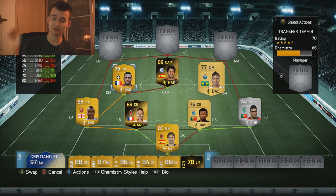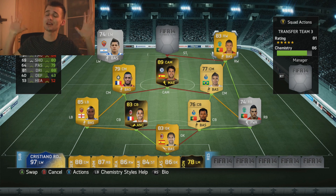Right beside Fabregas, we've got Casemiro and Envia in the two center mid positions. Envia: 77 pace, 63 shooting, 73 passing, 74 dribbling, 80 defending. Casemiro has got 66 pace, 68 shooting, 74 passing, 71 dribbling, 75 defending and 80 heading. Praise the lord!